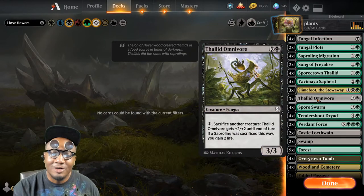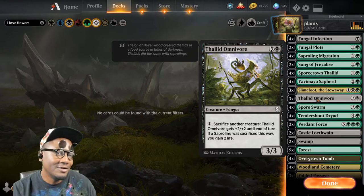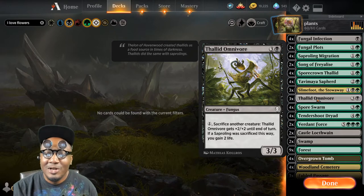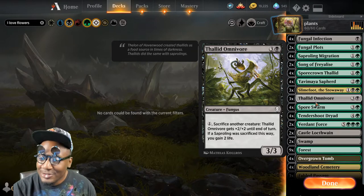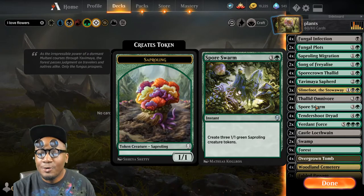Thallid Omnivore — he's a finisher. A 3/3 considered a finisher, but it is: if you've got a lot of saplings and you swing in with them and they don't block, you can sack your other guys, pump this, and go in for lethal. It's a potential finisher. Spore Swarm — instant speed sapling tokens. Enough said about that.